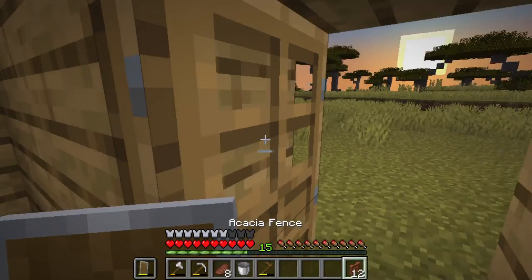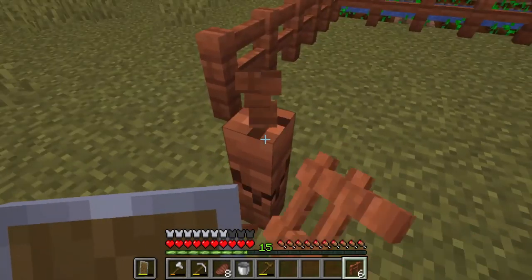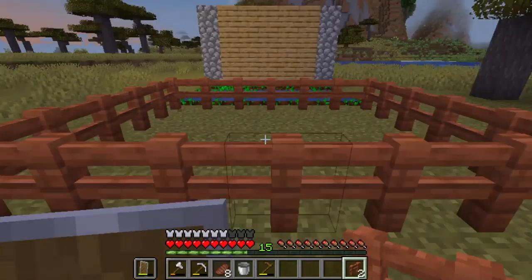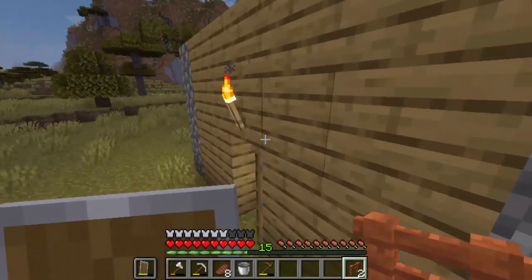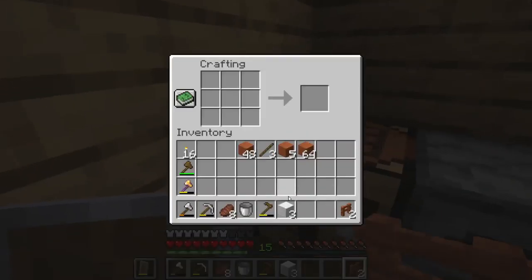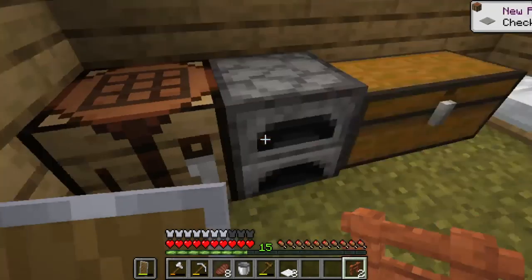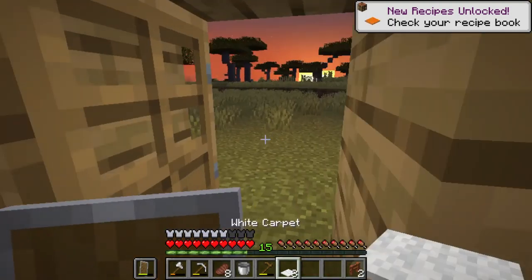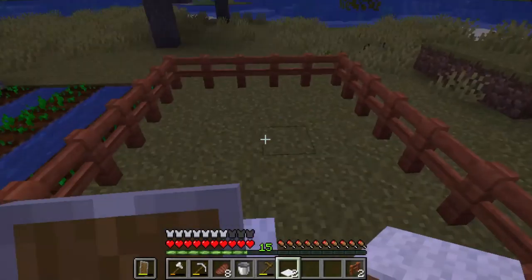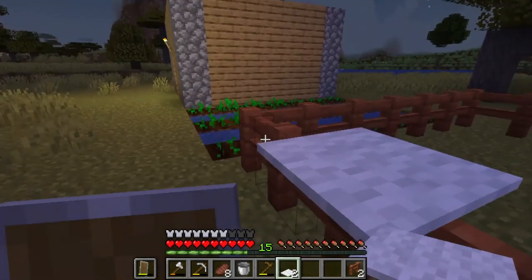Yeah, this is big enough. Alright, 12 more fences. There we go. And I'm going to get a piece of wool — I'm going to need to make some carpet. How do you make carpet again? Okay, there we go. I'll place the carpet here, so now I can get over the fence but the animals can't. Now I just need to find a way to get the animals in the fence.